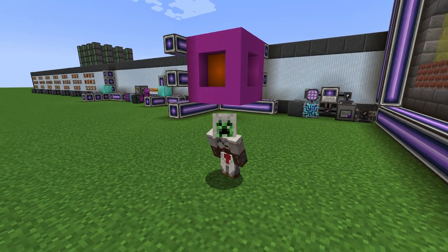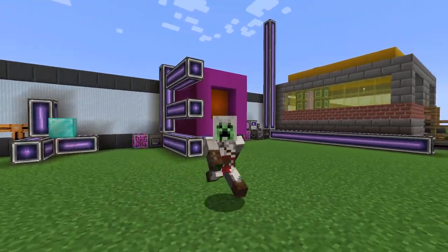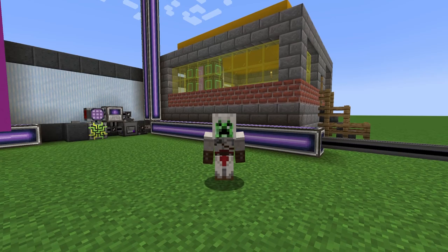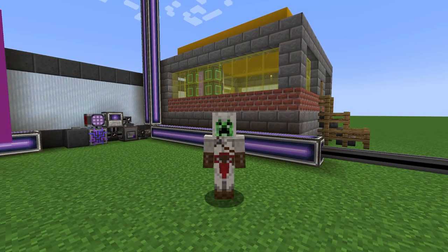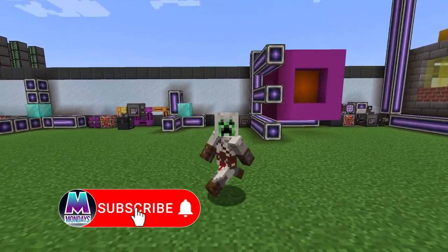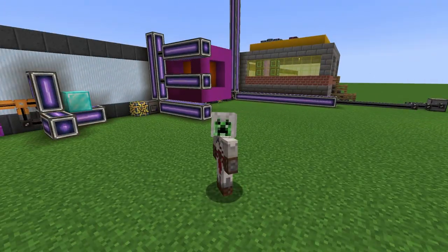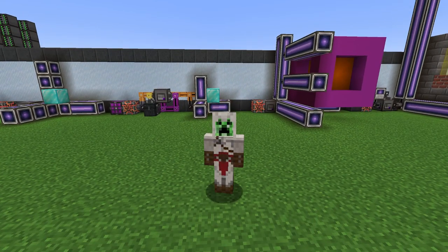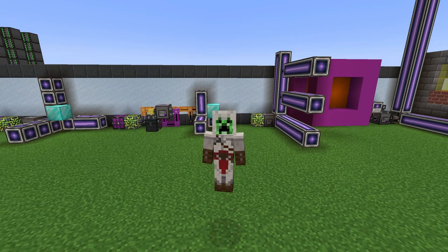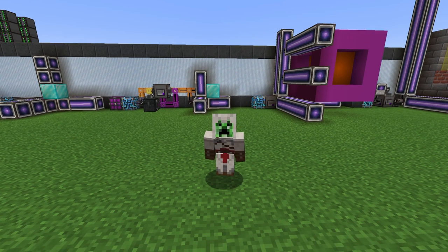That's going to be everything when it comes to spatial storage inside AE2. It starts off simple but when you do things like moving entire bases in the palm of your hand it gets a little bit more complicated. If you have any questions please leave a comment down below, and if this video helped you out please leave a like, subscribe, and ring the bell to stay notified. There should be only one more episode covering the extra bits and bobs inside AE2 — hope you stick around, but until next time take care.